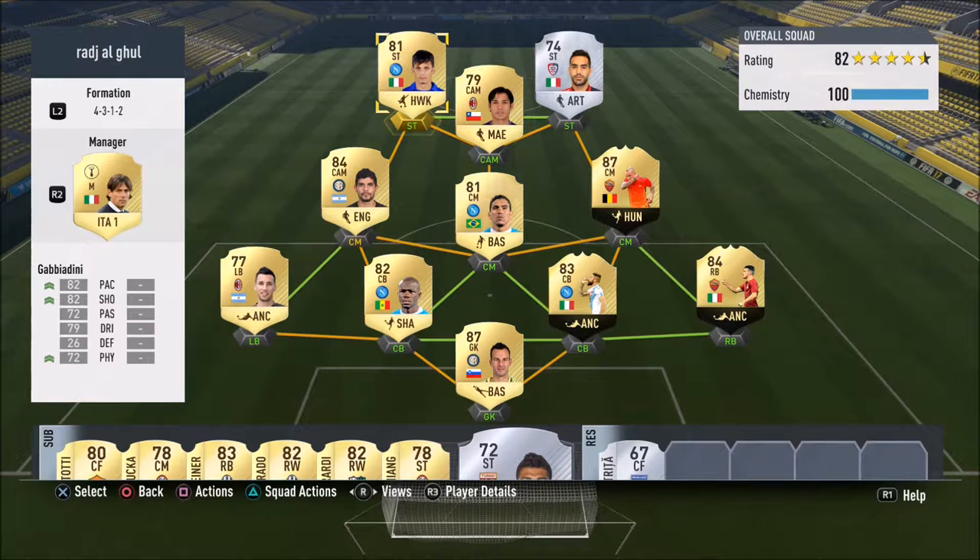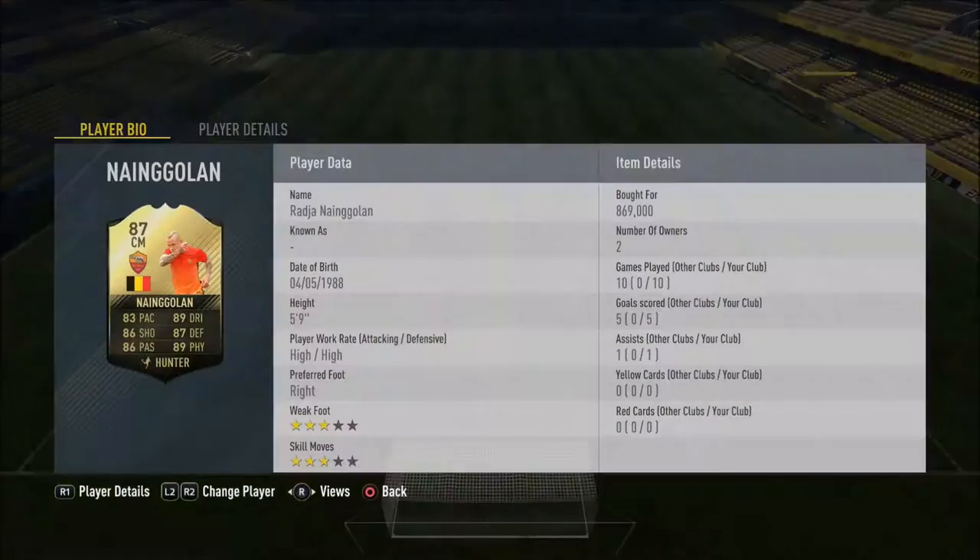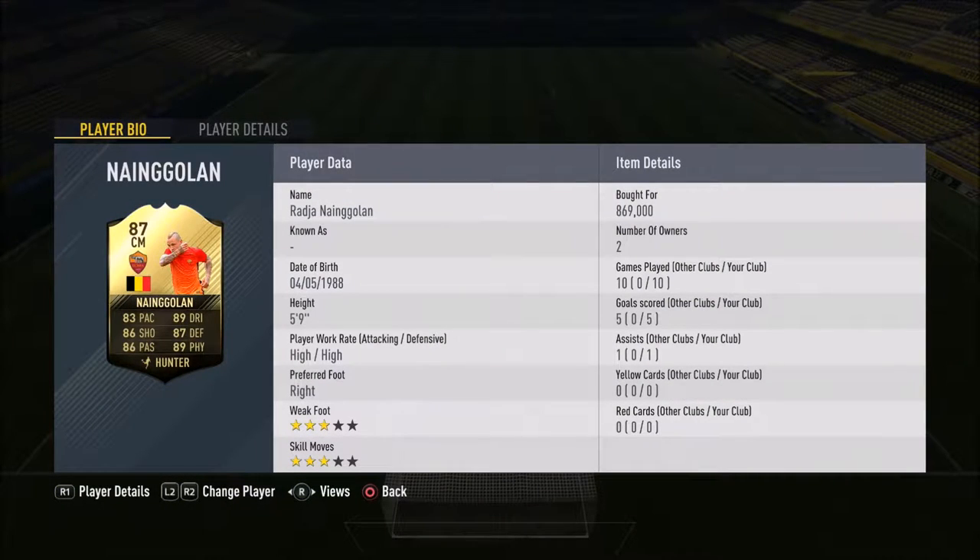Hey, what's going on everybody? Welcome to my channel, Top90. Today we got a special episode because we're featuring one of my favorite players - he is the one and only Raja Nygolen. He's got a high work rate, 5'9", 3-star weak foot, 3-star skills.